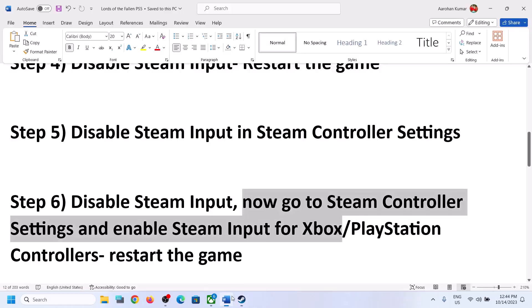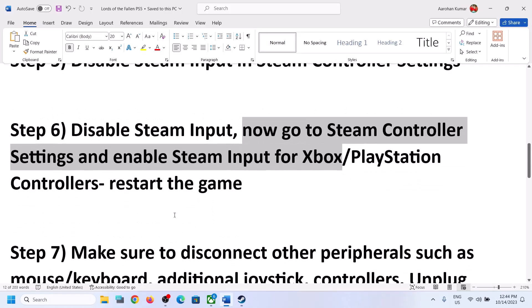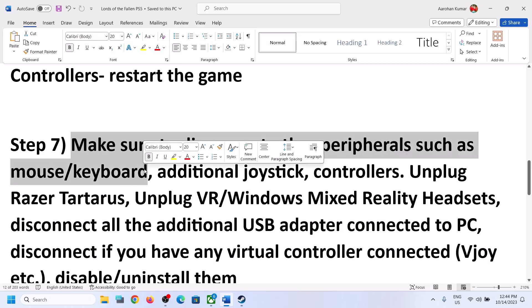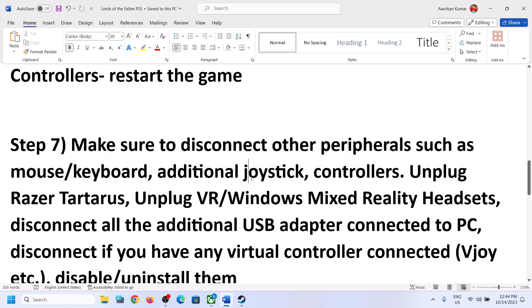If you're still facing the problem, make sure to disconnect other peripherals such as mouse and keyboard. You can launch the game and wait until all menus are up and the game is running, then connect the controller. Launch the game using mouse and keyboard, and once the game is up and running, disconnect mouse and keyboard if you can, then connect the controller and check.